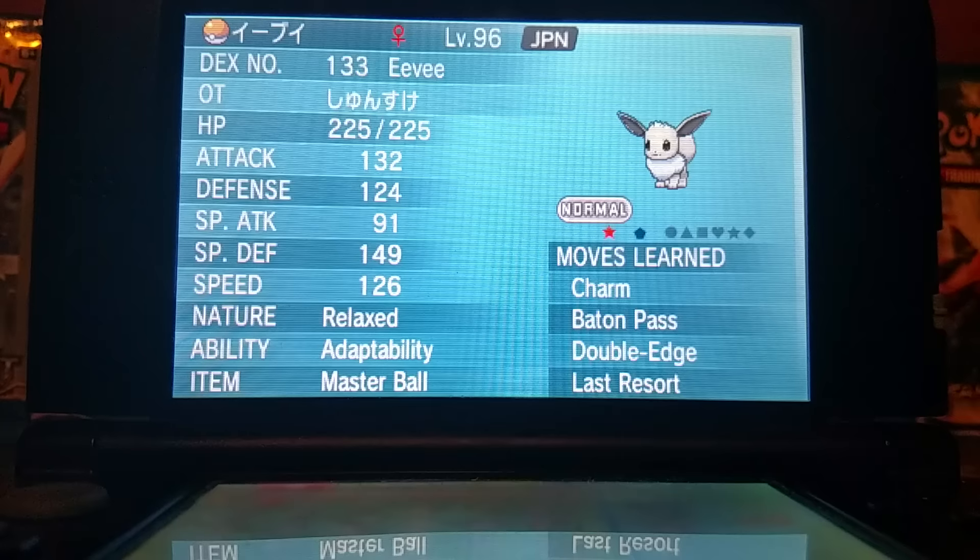This Eevee is level 96, nature relaxed, ability adaptability, item master ball, moves: charm, baton pass, double edge, and last resort.